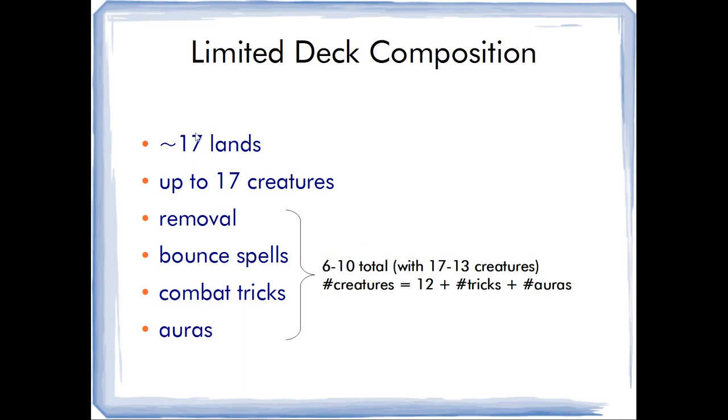With this very simple math we arrive at 34, and that leaves only up to six other card types in our limited decks. This is divided between removal, bounce spells, combat tricks, and auras. Bounce spells are a little peculiar — they can act as removal, combat tricks, disenchant effects, or only as tempo plays. If we play 17 creatures we will only have six total, so for example four removal spells and two combat tricks.